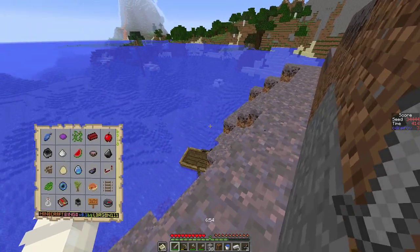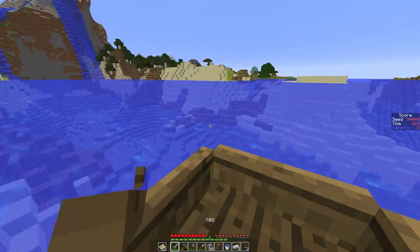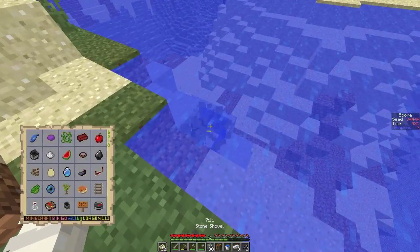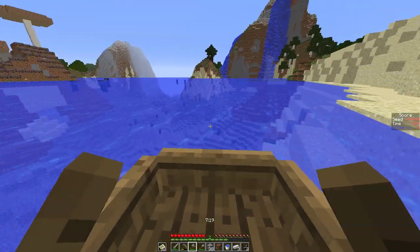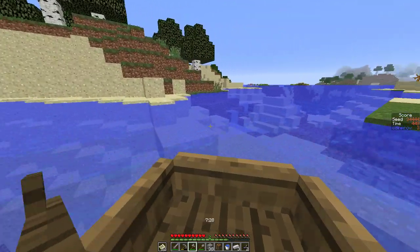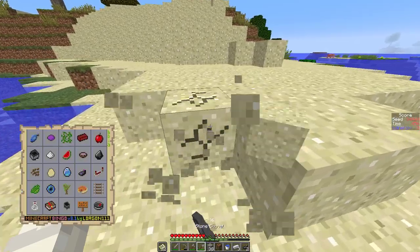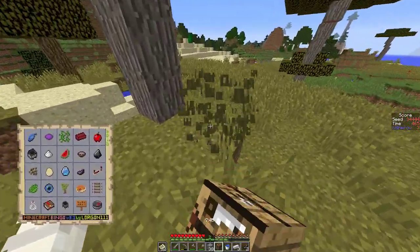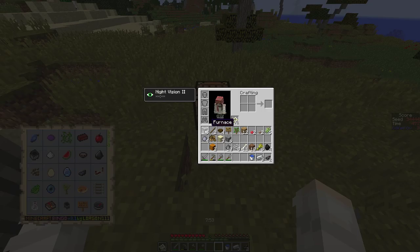We need sugar — I thought I grabbed the sugar cane but I didn't. There is a fish on the card. My brain is not quite awake yet. Over here there's a cactus. I need clay for a brick. We're going to pick up that red flower, and the cactus that's over here. There's also an acacia tree and we need an acacia tree sapling. I need to start cooking a bunch of stuff, so we're going to make a second furnace — probably two actually.